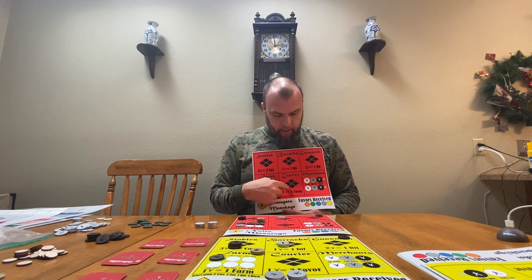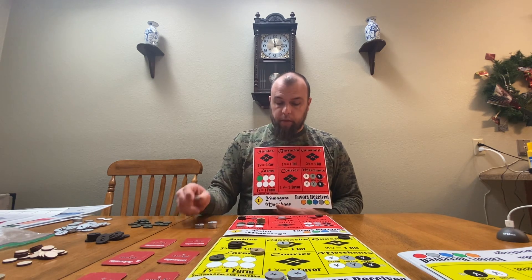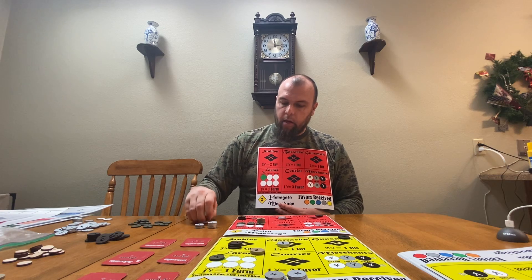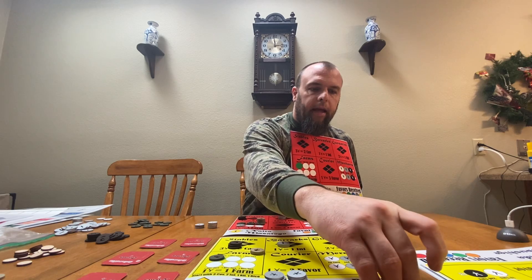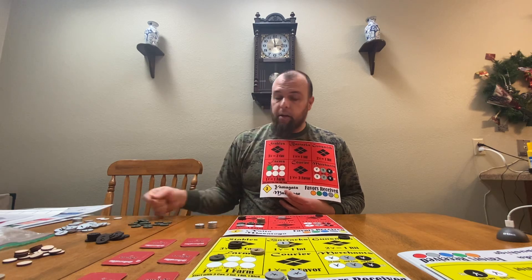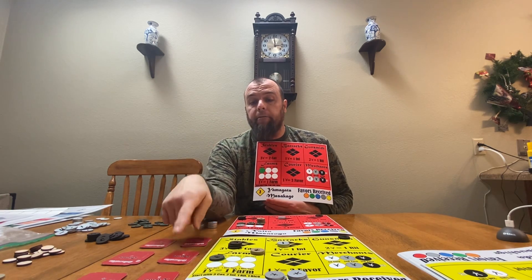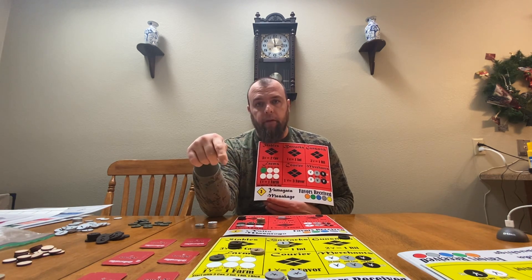There's also the courier right here in the middle. To use the courier, you take a yin and put it on the courier, but you add three favor tokens to it and give that yin with the favor on it to another player. That means that player now owes you three favors — three supplies of some kind to help you try to fill an order. As you're trying to fill your order later, you're allowed to ask anyone you've given favor to for help.